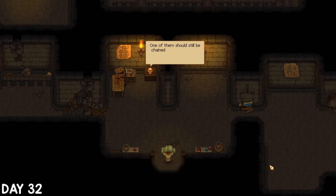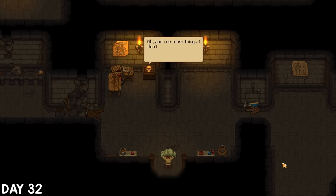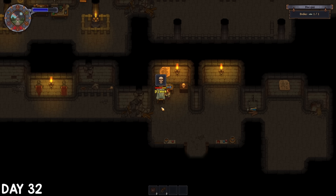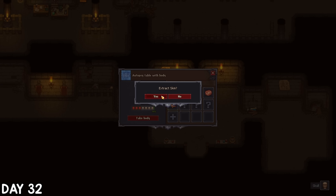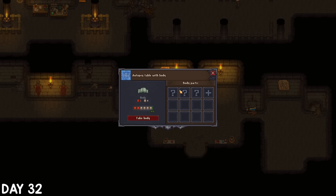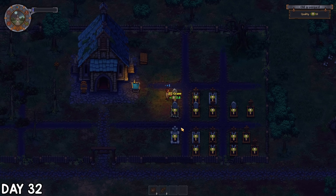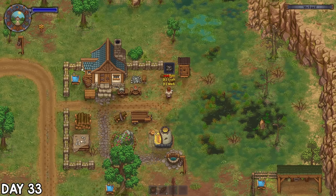Apparently there was an old one chained to a wall somewhere in this enormous basement that I should check on — however under no circumstances should I unchain him. I ruined this body by removing some parts I probably shouldn't have — I actually removed everything, so I guess all that's left is a pile of organs? I still opted to bury and decorate this one, but I did run out of grave fences at this point.